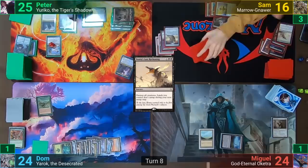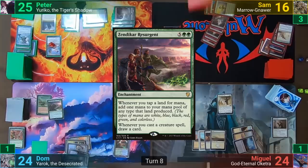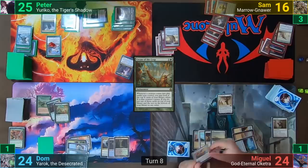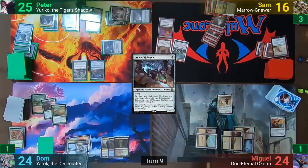Miguel plays a Plains, casts Mentor of the Meek, and passes. Dom pays seven — using some mana from Carpet of Flowers — for Zendikar Resurgent, and follows up with Cream of the Crop. At the end of turn, Miguel casts Crush Contraband, exiling Black Market and Skullclamp. Peter plays a Morphic Pool for his land for turn, casts Hope of Ghirapur, and then the Throat Slitter which he'd bounced back to hand earlier with the Ninjutsu, and passes to Sam.